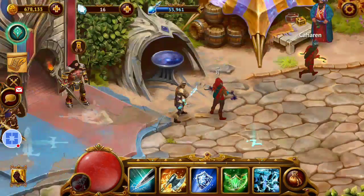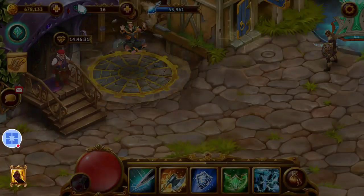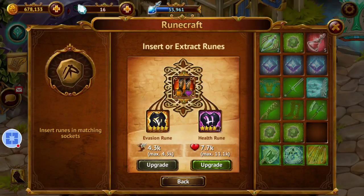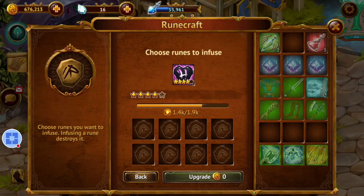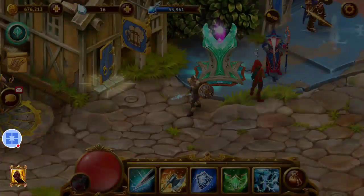So let's go ahead and do that today. We're going to upgrade some abilities, so we're going to take out all the abilities we're going to use. I'll get rid of some items in the bag to make space.